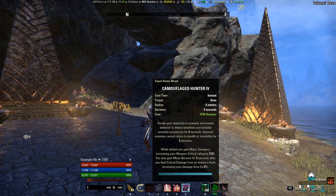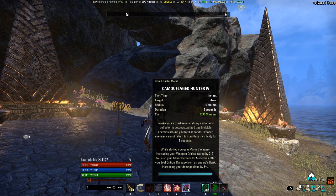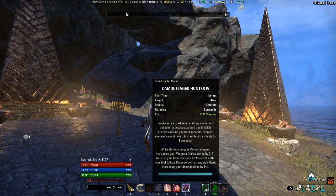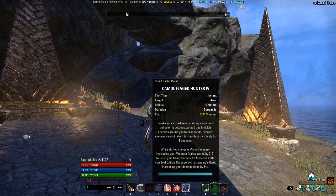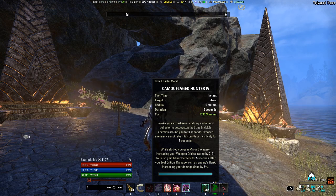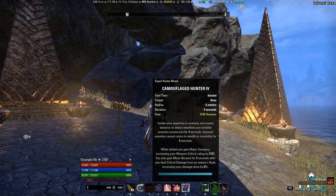Camouflaged Hunter is used very often in instances where you're not going to be able to get Minor Prayer from a healer. A very common use case would be for Navintas Hard Mode. The downstairs portal group will typically be using Camouflaged Hunter regardless of whether you're a magicka DPS or stamina DPS, because the DPS check for the portal group on Navintas Hard Mode is actually fairly high, so you want to get as much DPS as you possibly can.